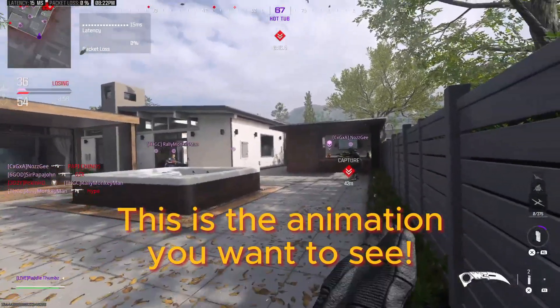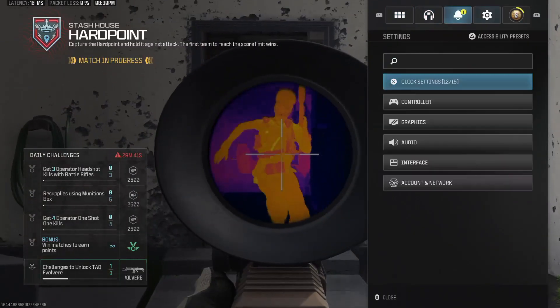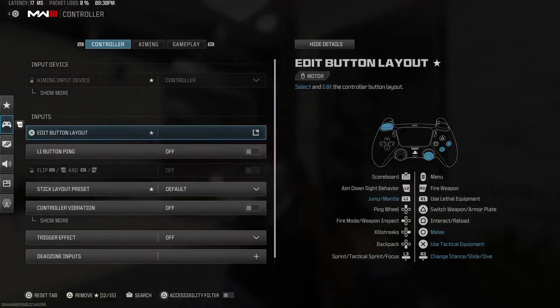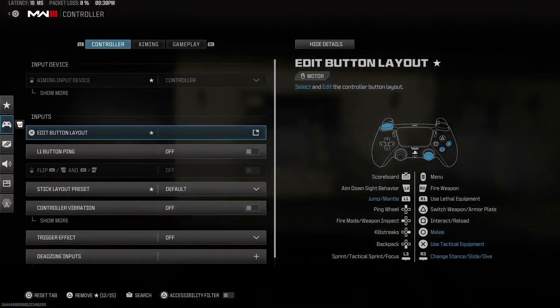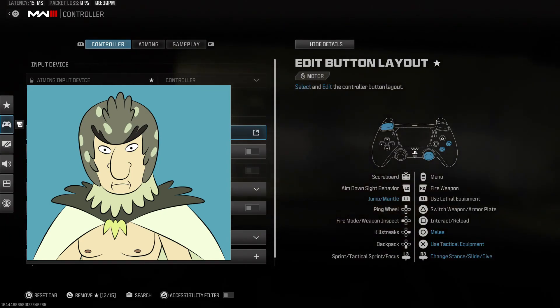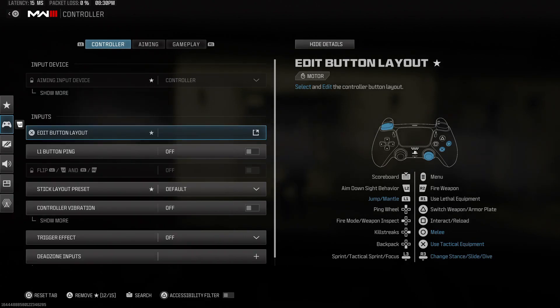Now that you have seen how to get these lunges and how to maximize them, I'm going to show you my button layout, which will definitely help you out because I don't ever have to take my right stick off the aiming stick to jump. I redid my keybinds so that I could still aim while jumping. This will help with your jump shots and your jump knives. This is my button layout.